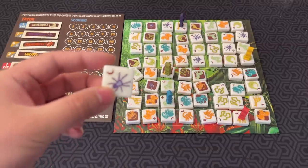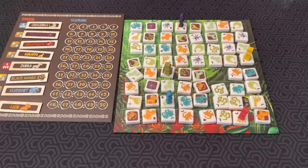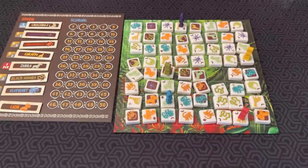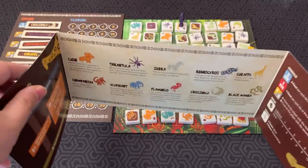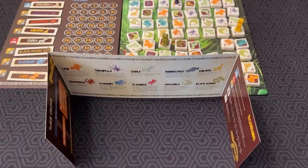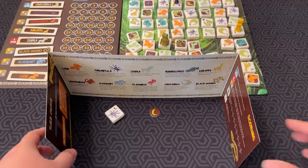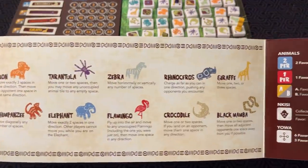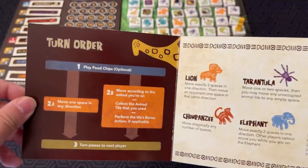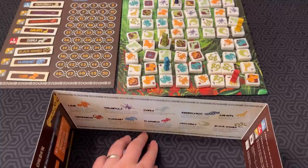Some tiles, like the one you just took, have a bonus action on them. In this case, there's a banana on there, which means you take a food chip. Any tiles and chips you get go behind your player screen, because this information is secret. This is also handy because it tells you all the abilities of the animals, the scoring system, and the turn order.